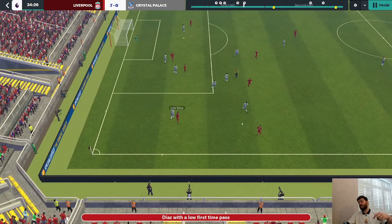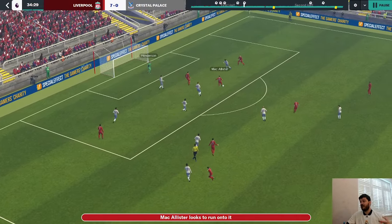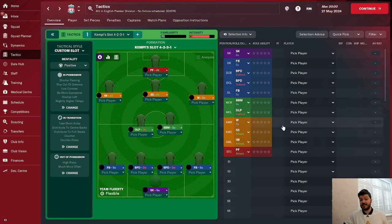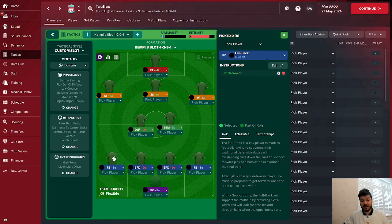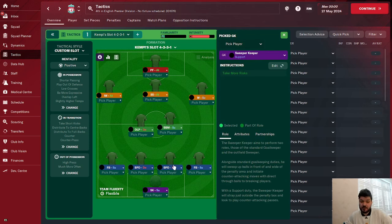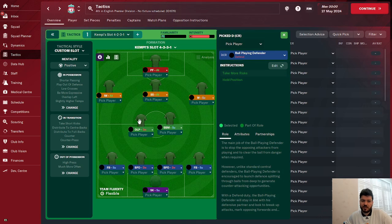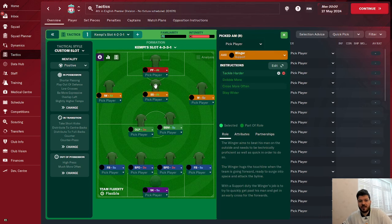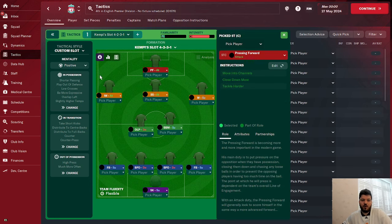The link to this tactic is in the bio along with the other two. Now let's get into a tactic by Kempe. It's a very similar tactic to Josh Daly's: two fullbacks on support, one with sit narrower and the other with get further forward and stay wider. Sweeper-keeper on support, two ball-playing centre-backs with no instructions, a deep-lying playmaker with tackle harder. Instead of the roaming playmaker, Kempe has gone for box-to-box with get further forward and mark tighter. A winger on support on the right-hand side, shadow striker on attack with tackle harder, inverted winger on attack, and a pressing forward on attack.